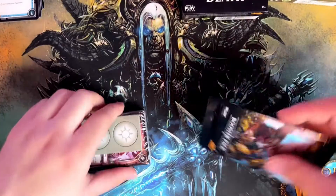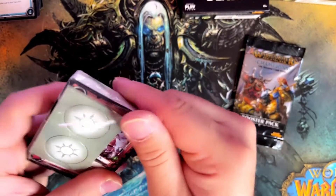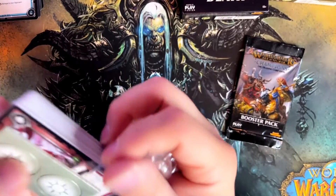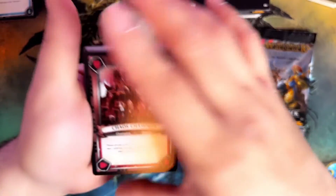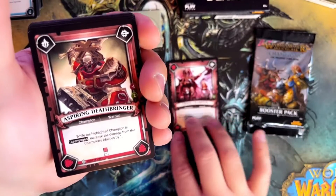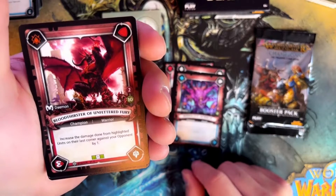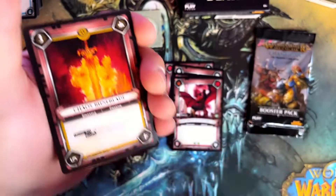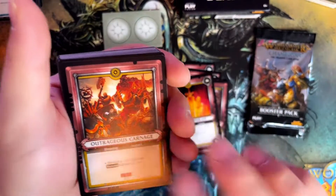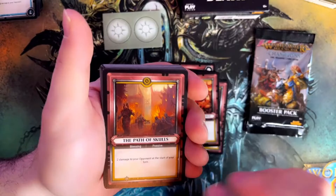Reference rules as usual. Booster pack. Let's open it. Chaos contents — let's see the cards. Chaos Champion, Aspiring Deathbringer, Iridescent Horror, Bloodthirster of Unfettered Fury, Versace Rage, Chaos Runeblade, Outrage Carnage.